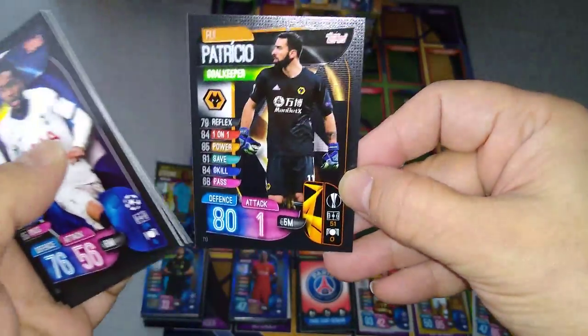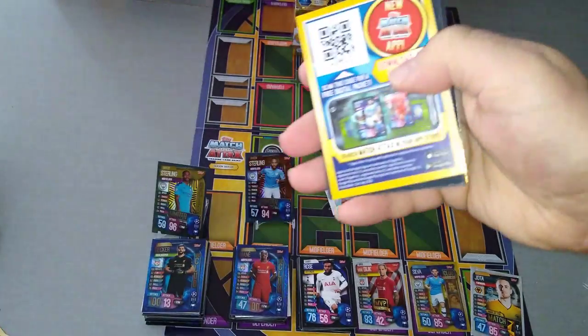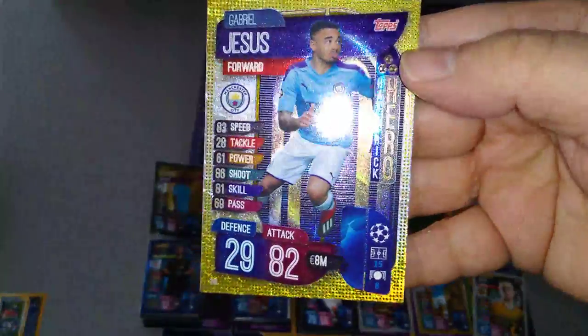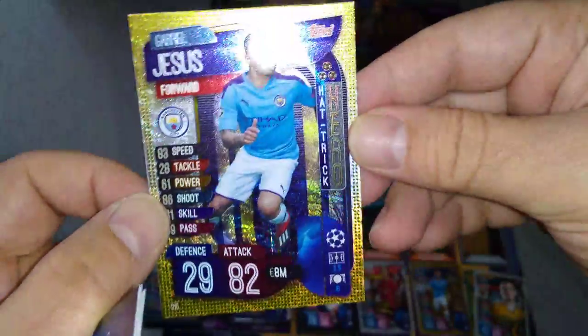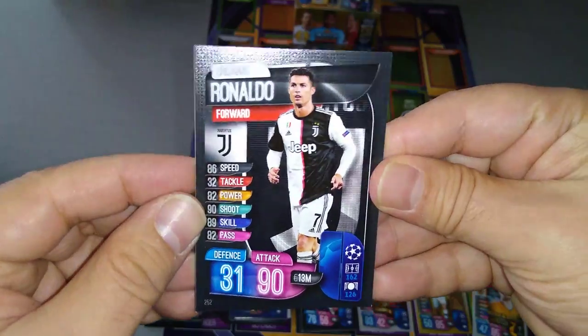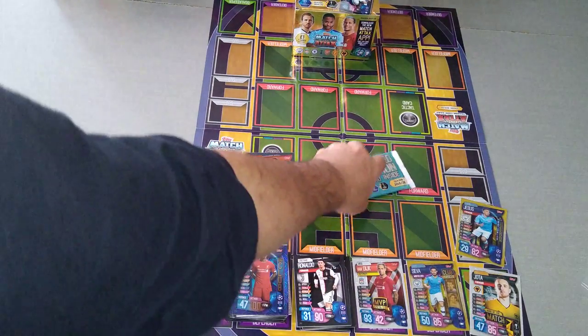The rest are going to be base cards for sure. Danny Rose, Gini Wijnaldum, Handanovic, Seferovic, Bailey, and Rui Patricio — Portuguese goalkeeper, Wolverhampton Wanderers. Insert: Gabriel Jesus hat-trick hero — very, very nice, number 318 or 316. So far I'm liking the small cheaper multi-packs — we've pulled more stuff out of them than the actual £10 one. Ronaldo base card — the only Juventus card in the UK edition. I've got the German international edition coming up on the channel shortly.